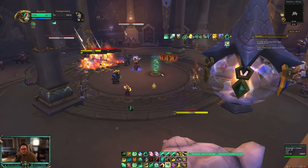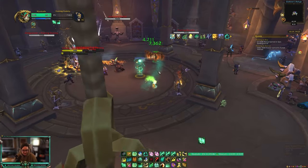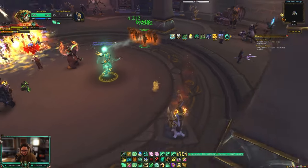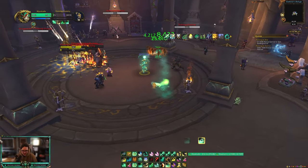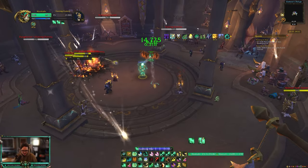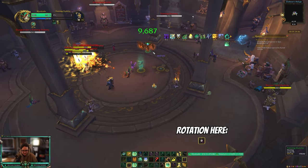One of the trickiest things about cast Mistweaver is that all your spells must be cast, so juking — faking interrupts — is mandatory. I'll start Soothing Mist, go for an Enveloping Mist fake, then weave in instant Vivifies, try again for Enveloping Mist, and keep juking over and over while continuing to heal.